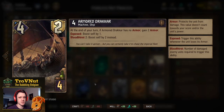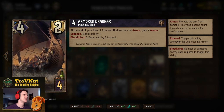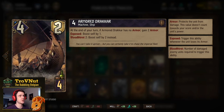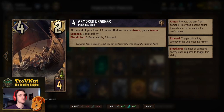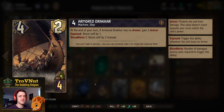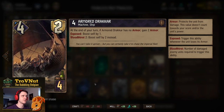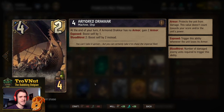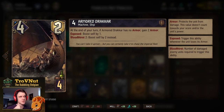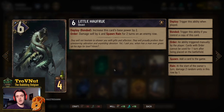First up we have the Armored Dráig — a 4-power, 2-armor, 4-provision card. At the end of the turn, if it has no armor it regains that 2 armor and also boosts itself by 1. If you have two damaged enemy units on the other side of the board, you boost yourself by 2 instead — possibly giving you 2 points every turn as long as you can keep damaging properly.